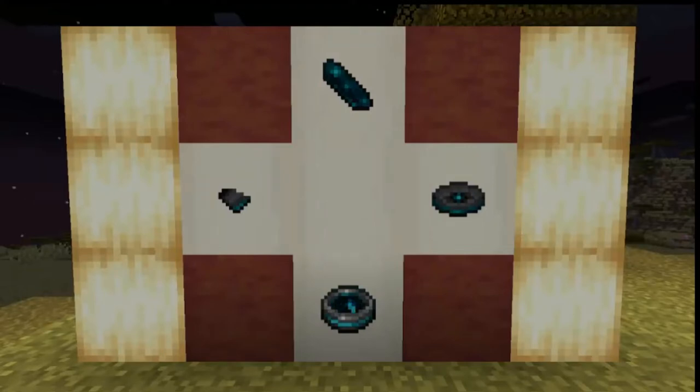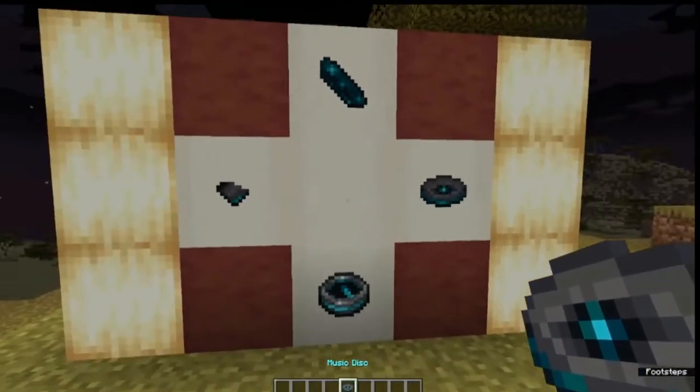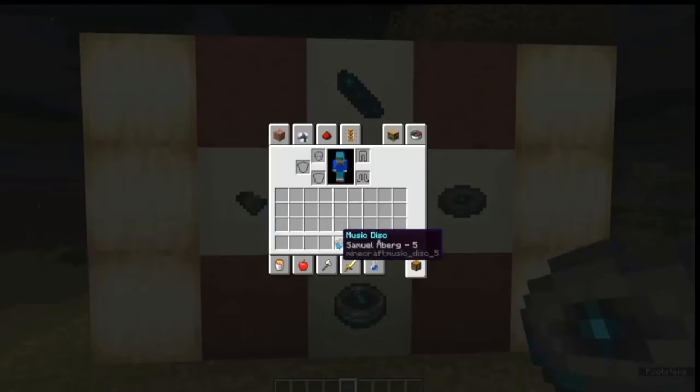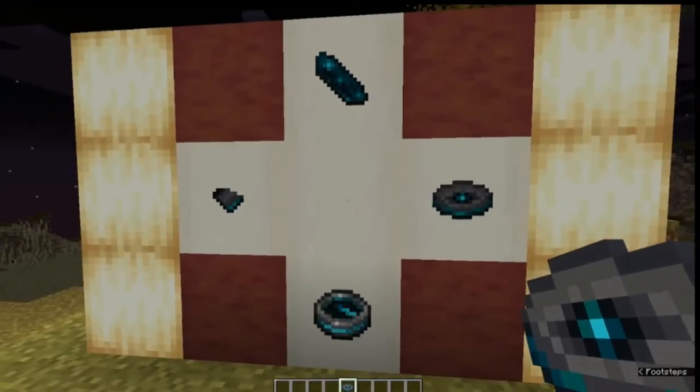In the latest Minecraft snapshot, a few items were added. Primarily, this disc. And this is what we'll be looking at today. This is 'five,' and it's probably the last music disc to be added to Minecraft.